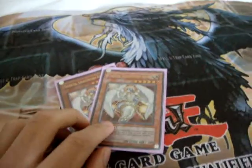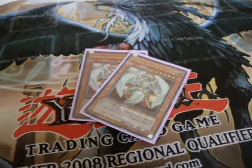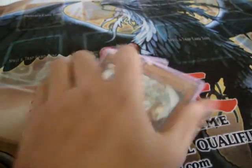Two Celestia. With Honest Limited, I don't feel you should run three anymore, because it'll be dead too much. You want consistency, and I really wouldn't play three anymore. It's just not good.